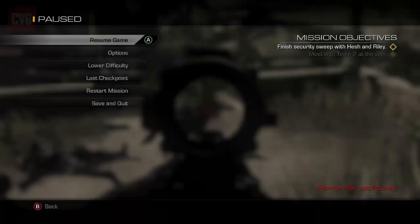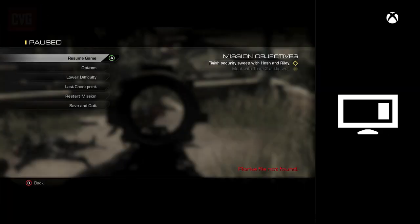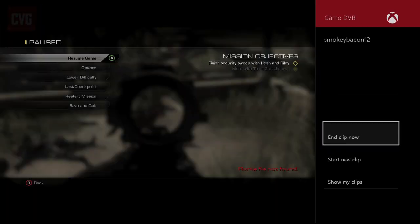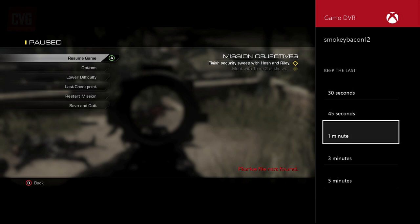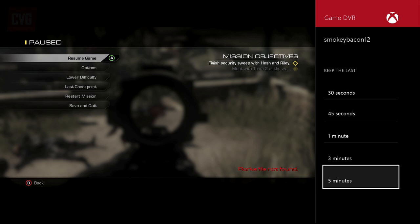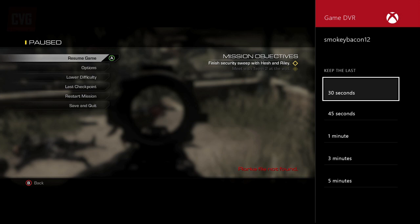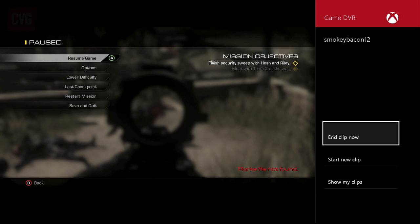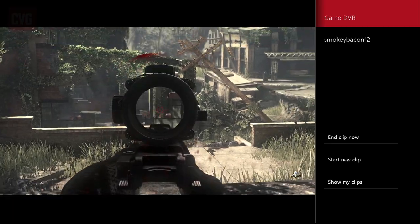You don't have to use Kinect. You can press the home button on the Xbox One pad and go to snap, game DVR and end clip now. From here you can choose what footage to keep. Your options range from the last 30 seconds to the last 5 minutes of gameplay at different set intervals. If you are using game DVR in snap mode, here's a little tip: you can go back to the game by double tapping the Xbox One home button to continue playing.